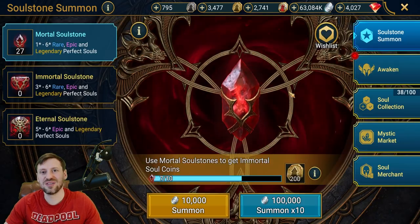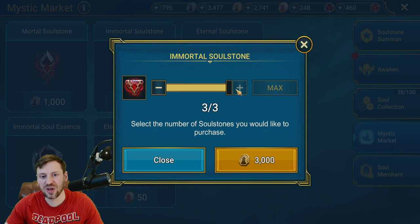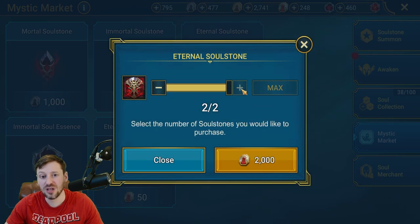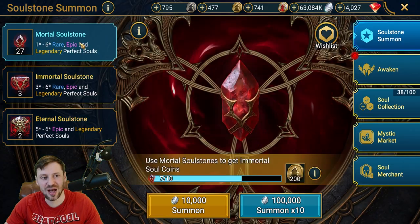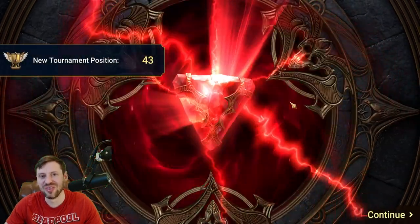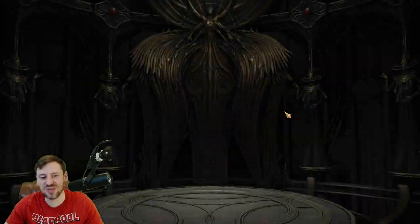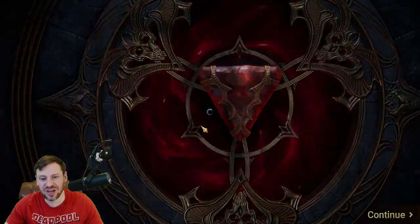We're down to 27. I'm going to go back to the mystic market because I think we can get three more immortal soul stones — definitely worth it. And I can buy two eternal soul stones as well. Let's get it, let's go big! Let's start with the immortal soul stones. Come on — so many champions that I need to awaken. Sorry, you're not one of them.